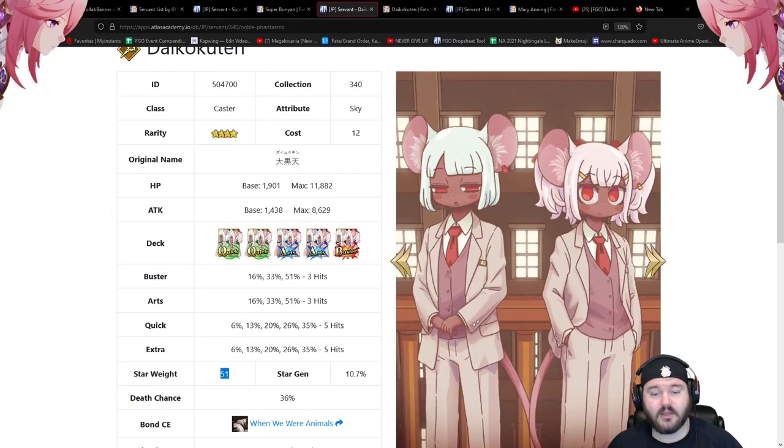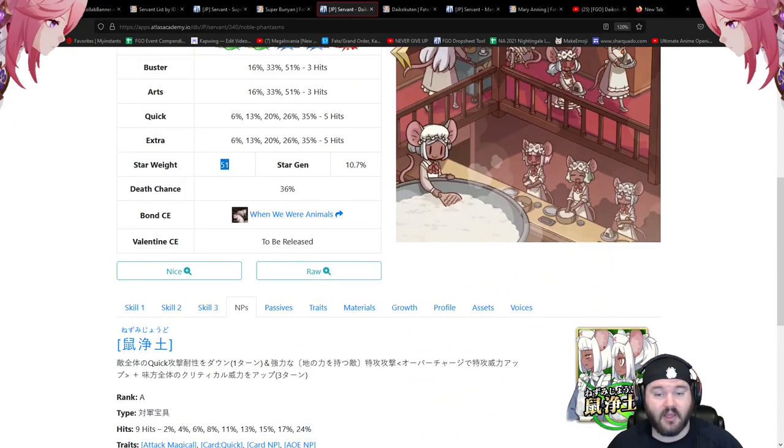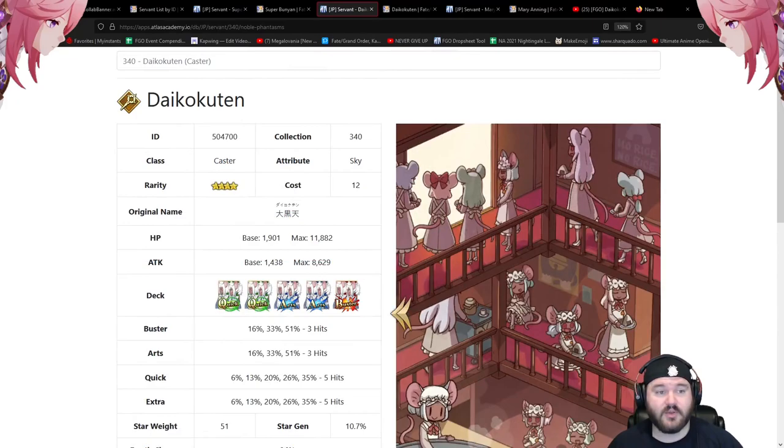Looking at their ascension art, it's straightforward — more so than Mary Anning, not as varied. The final ascension looks reminiscent of a craft essence, which is a little surprising, but it is what it is. Overall, a very straightforward servant — a quick AOE looping caster. You just take them out to do some farming and they'll do that job pretty well.